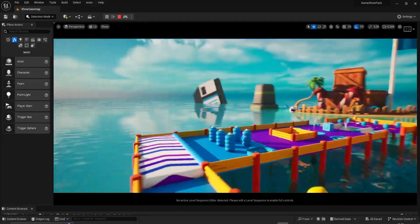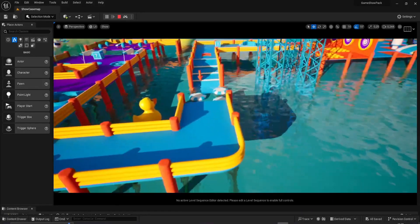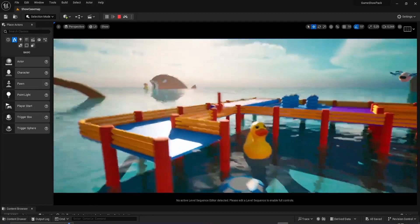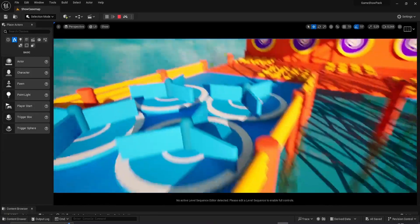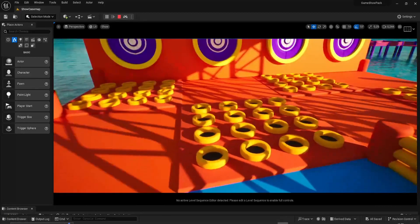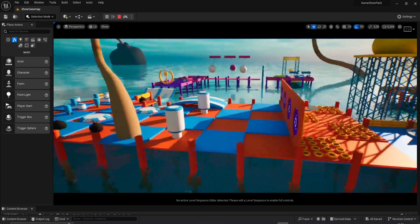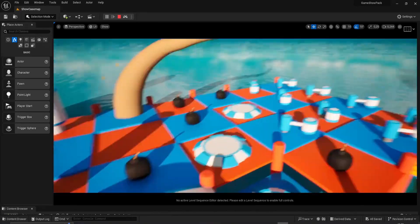We have obstacles, we have traps, we have conveyor belts, we have jumper pads, we have ducks, we have pointing arrows as well, we have spinning stuff, we have doors — these ones you can have for example fire or spikes coming from the bottom. We have spinning obstacles once again, we have bombs.